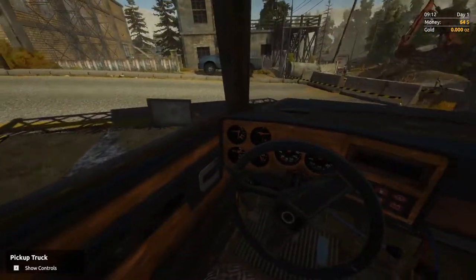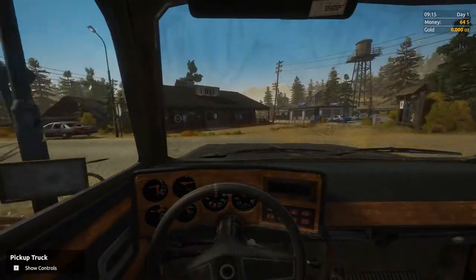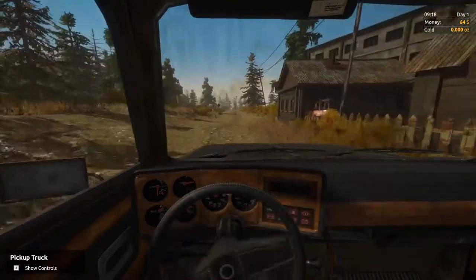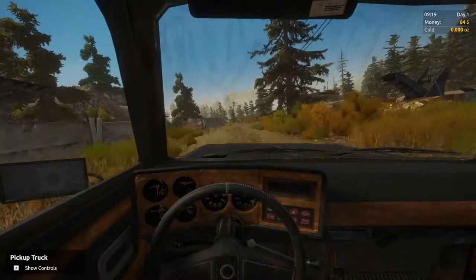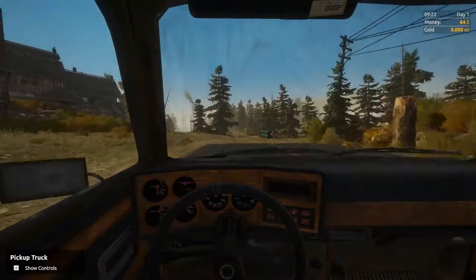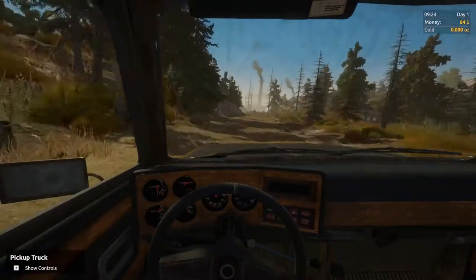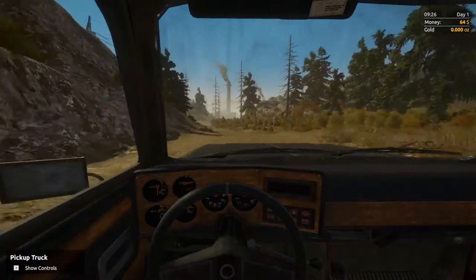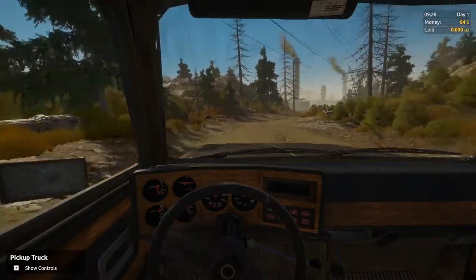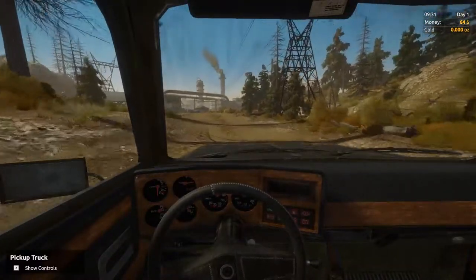Head left here, then left again at the end of the road. Just before the railway tracks, turn to the right. We're going to go through an industrial area just ahead. It's really easy to spin this truck out, so just take it a little bit easy. We need to cross the railway tracks — just up and over, down the other side, and towards that chimney stack in the background. It's really not the best pickup truck in the world, and it's a bumpy dusty road.